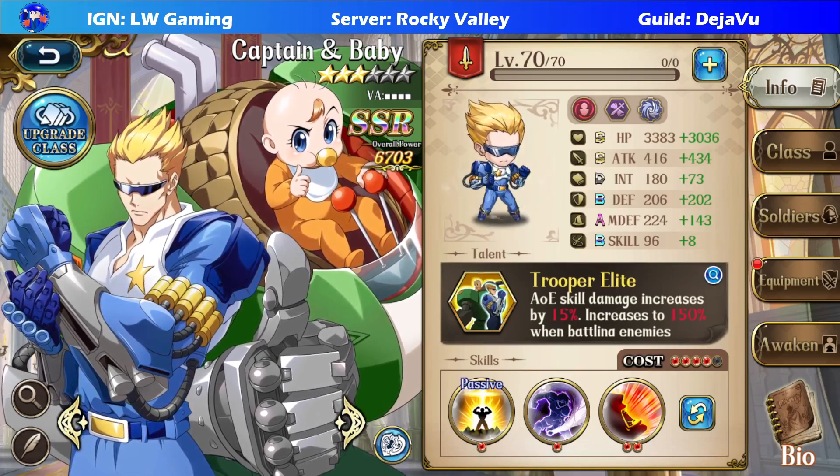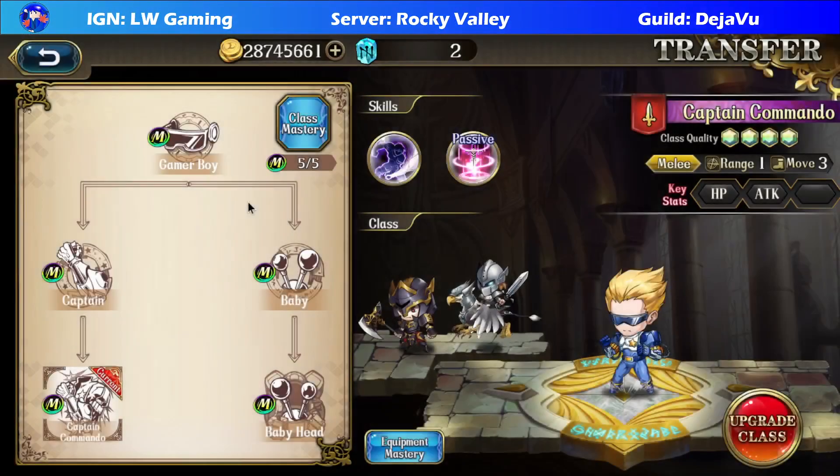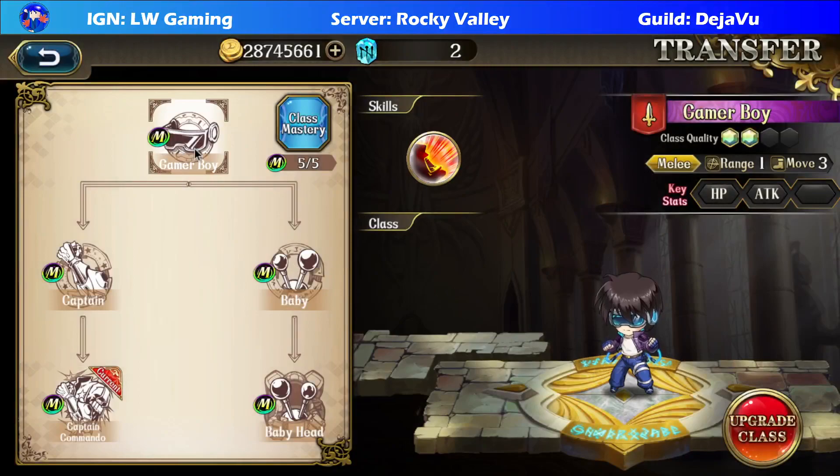So let's take a look at what they have when it comes to the class. Initially you begin as a Gamer Boy, and this is what it looks like initially. You might be thinking, isn't this just a player? Well, you're right — it is just a player's mini sprite. This is basically them choosing a fighter before they become Babyhead or Captain Commando, or any fighters in general.